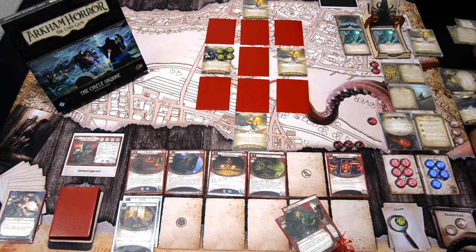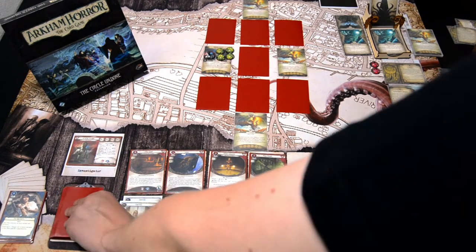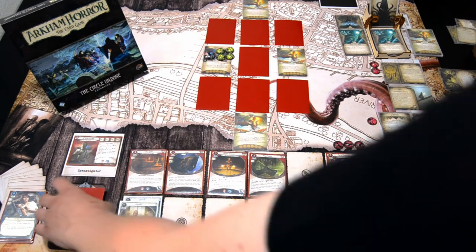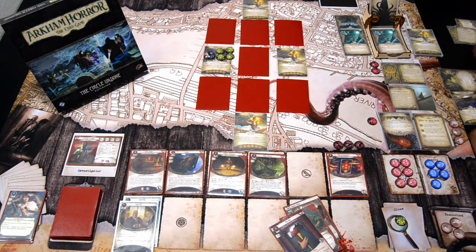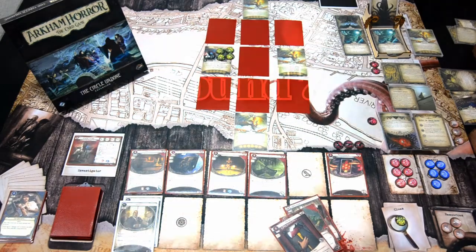That is the end of the investigation phase. We go to upkeep — there are no enemies. We draw a card — we get a Fire Axe — and we gain one resource. That is that turn. Let's go to the next turn.